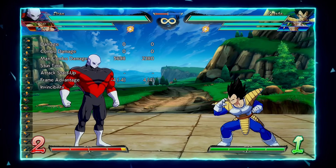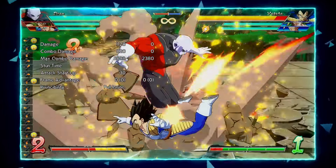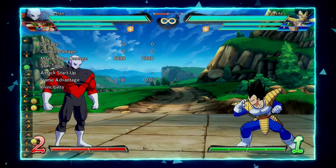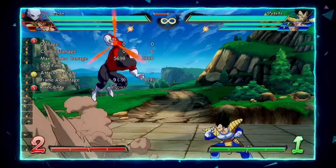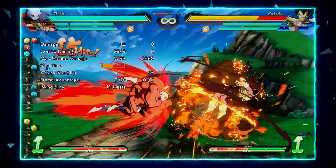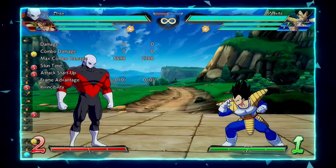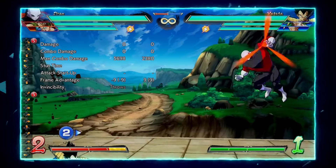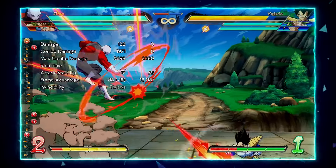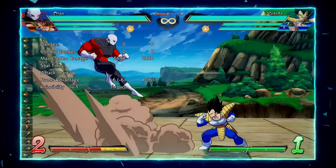J2H is really good — you can charge it, and on hit when fully charged it gives you a ground bounce for cool follow-ups. It also gives a ground bounce if they clash with you, since now it has air invulnerability. This in conjunction with his air ki blasts — J2S, J5S, and others — pretty much stops them from playing neutral with you. You control all this space and can also use your grounded assist like a beam or projectile to control even more of the screen.